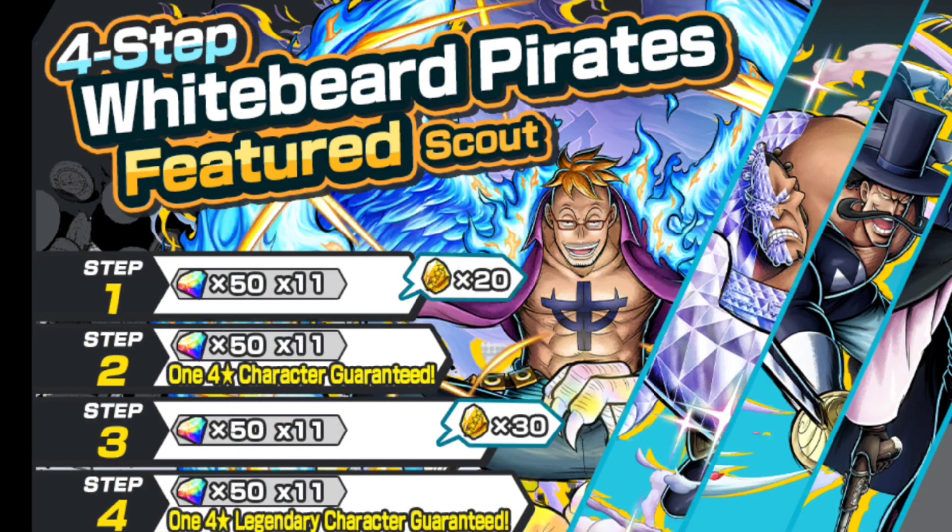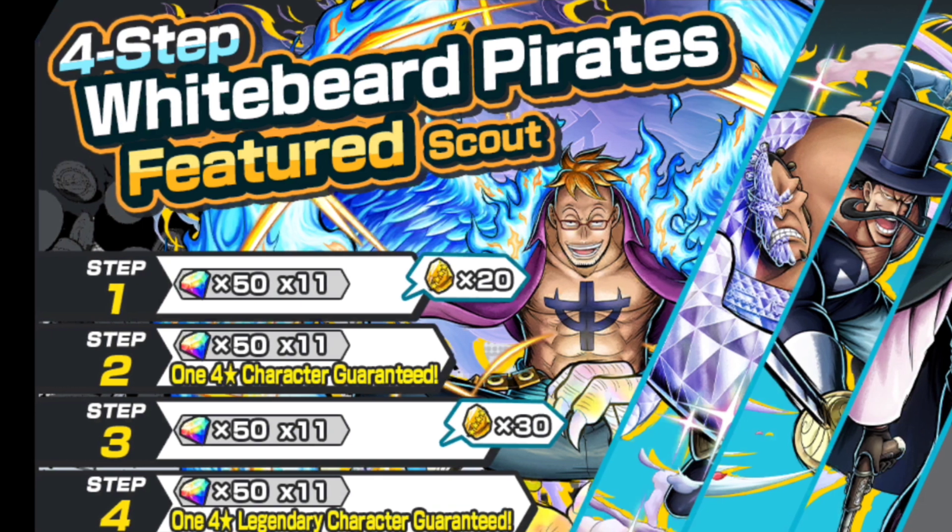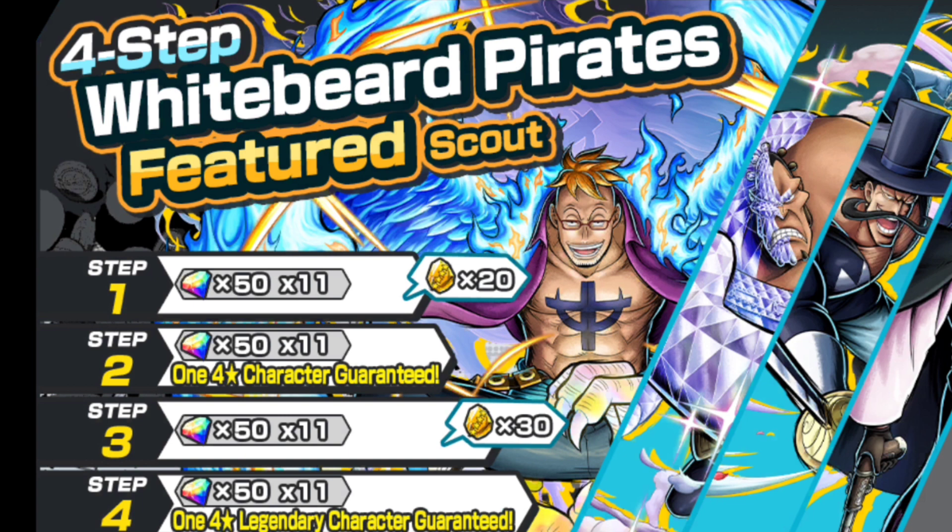Then there is a 4-step Whitebeard featured scout costing 50, 100, 150, and 200 RDS to get 1 guaranteed 4-star legendary corrector — that means out of these 4, with 2 more I guess. On the 2nd step, 1 guaranteed 4-star corrector of any random 4-star, and 50 4-star frags also on this one.